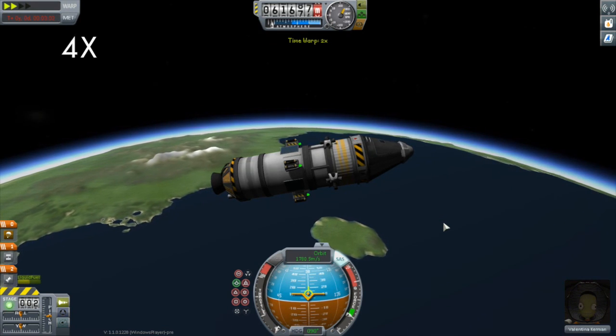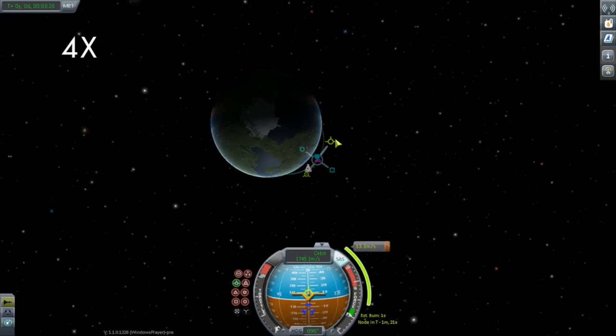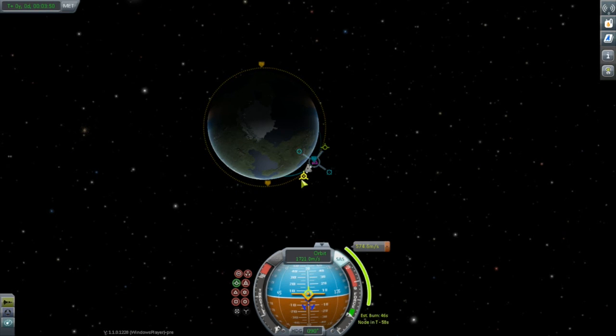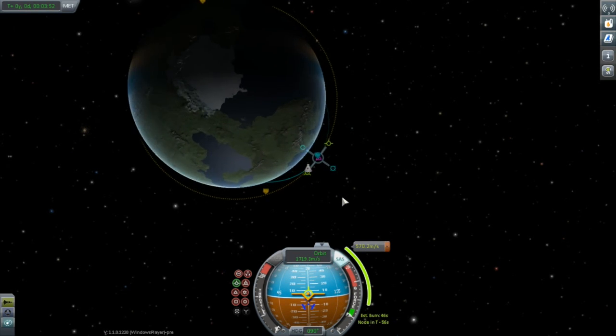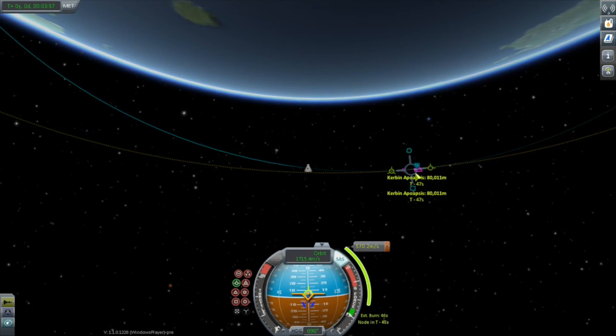Why do you launch east? You want to get yourself up to orbital velocity of about two and a quarter kilometers per second. Kerbin is rotating towards the east, and the speed at which it's rotating is 175 meters per second. So you already have some speed towards the east. Going towards the east - what we call the prograde direction - is the more efficient way to go because you're taking advantage of that velocity you already have thanks to Kerbin's rotation.